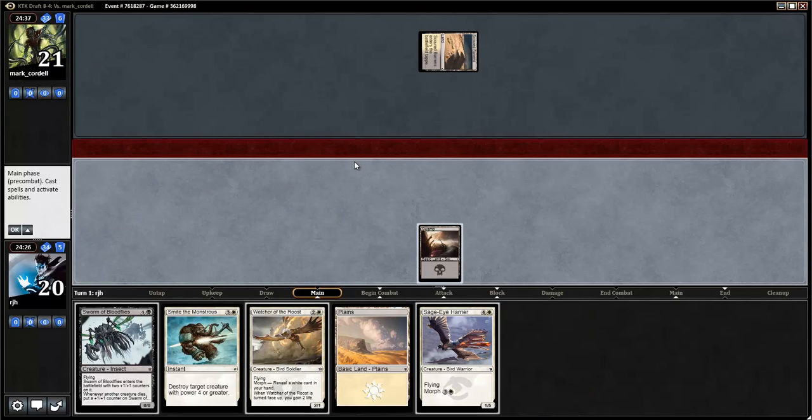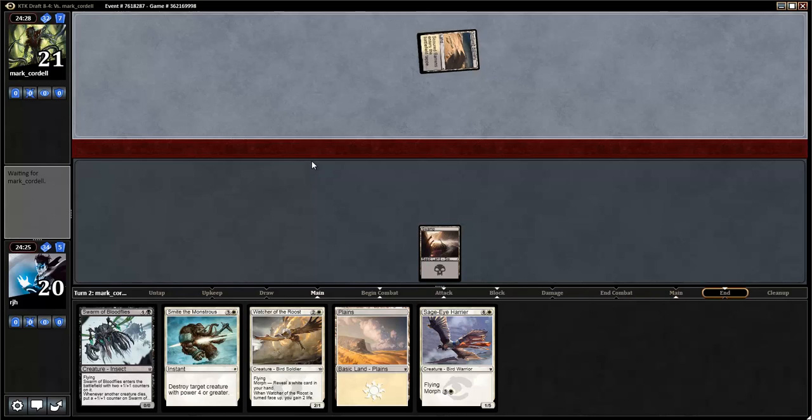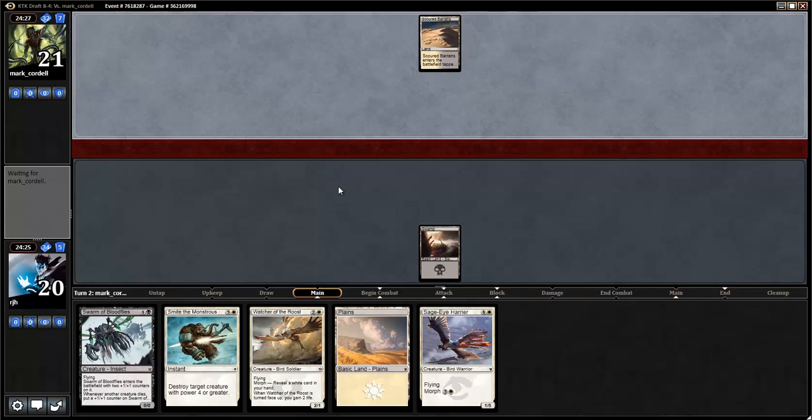Yay, there's a land. It's one of our colors. It's not a plains. Woo-hoo! So we might be getting there. We just might be getting there. Okay.